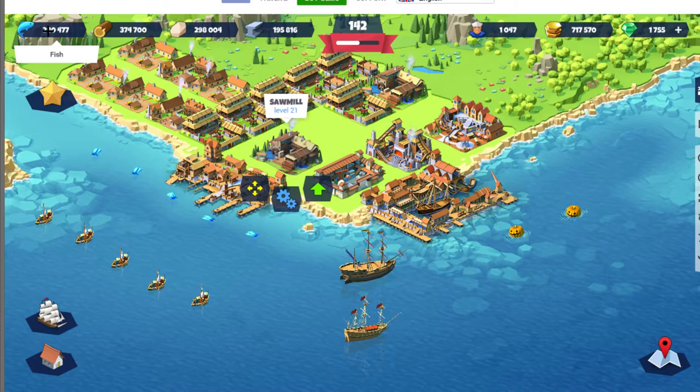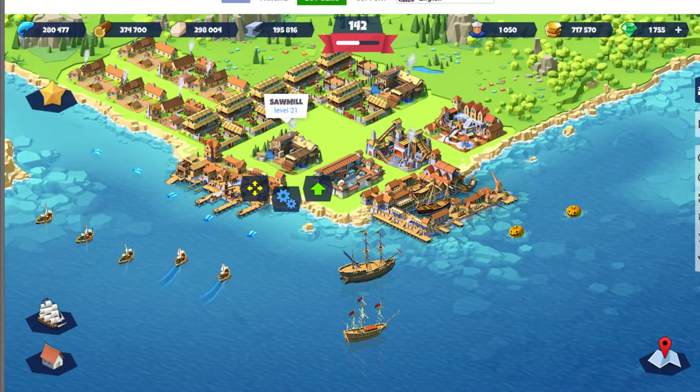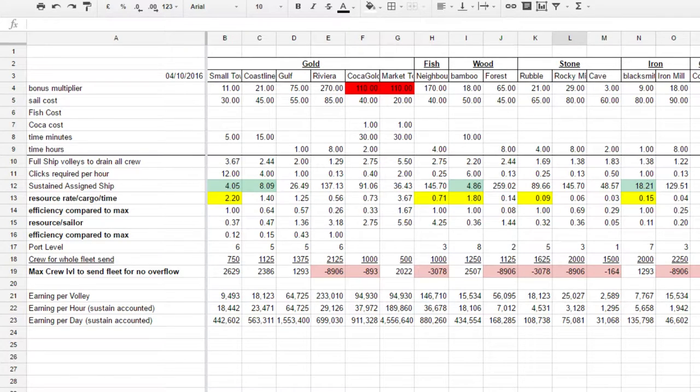I looked into that a bit. I'm going to show you my messy Excel sheet — it's only made for myself and really hard to understand — which looks something along the lines of this. The yellow boxes are what matter. They tell me when I send a ship, per cargo wise — a ship can carry 30 cargo — how much resource I'm getting of that type per minute.